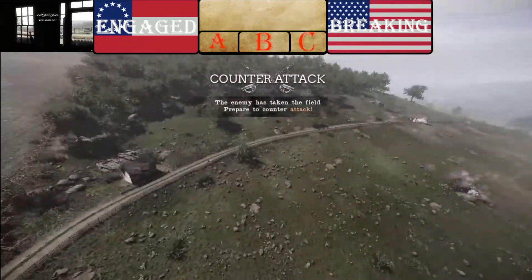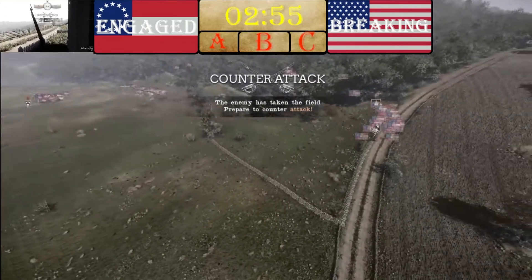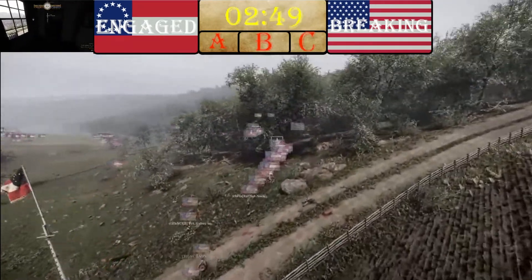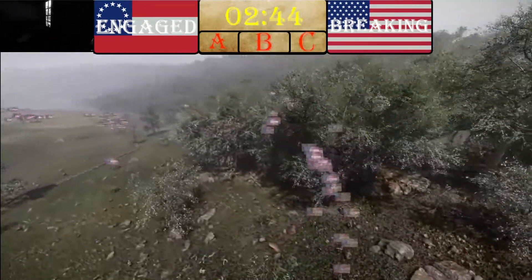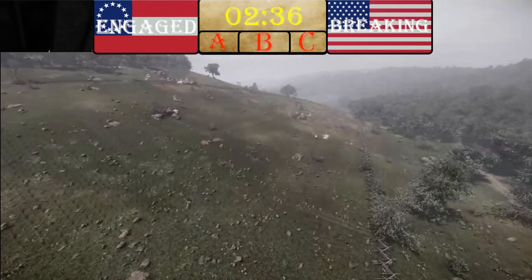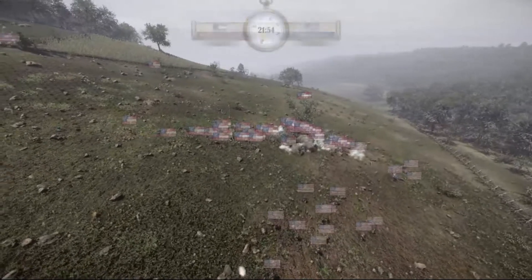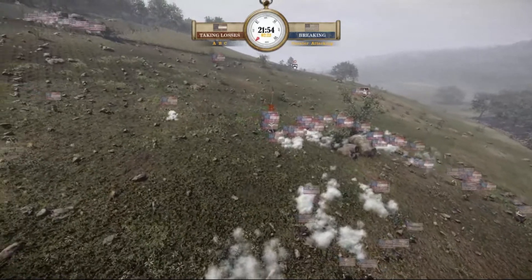I think Union will have enough time if they go for C — B will be a slugfest. That Confederate group from A is now moving out, possibly toward B. We can see a Union group on the fence line pushing toward B — but Confederates are there. The Confederacy is now going down to taking losses, but I don't think it means much in the grand scheme. I don't think the Union is going to be able to win this.